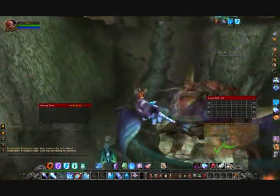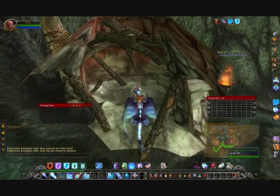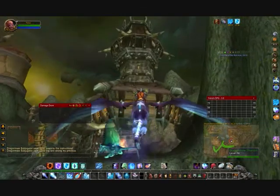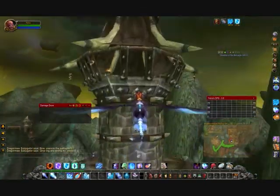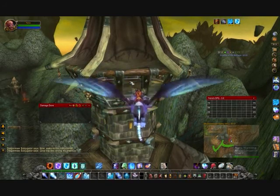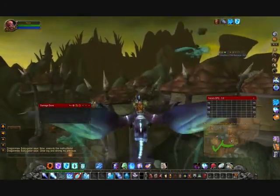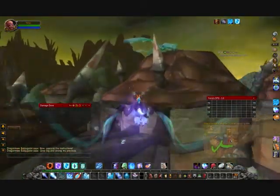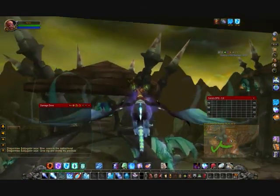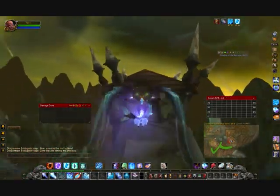Fly down to this broken-down building. One can spawn inside here, usually next to the Shaman. You're going to fly up to this tower — there's usually one about right here in the middle. You're going to fly over to the actual fortress: one down that hallway, one down this hallway, and one on the side here.